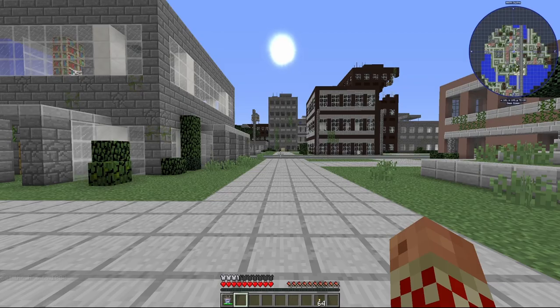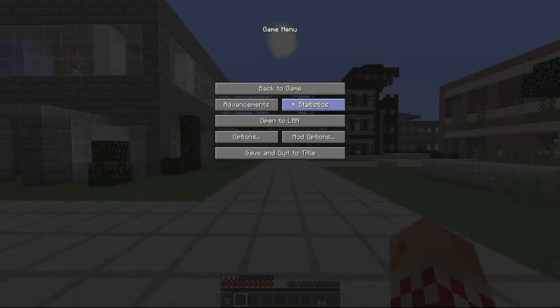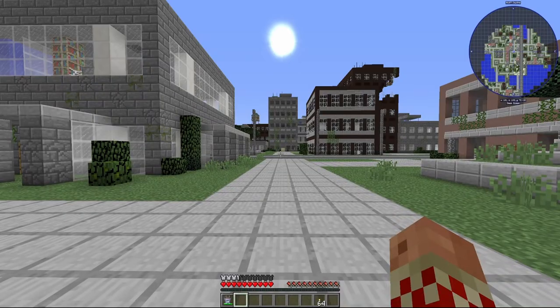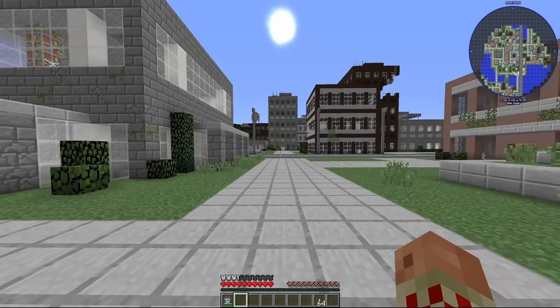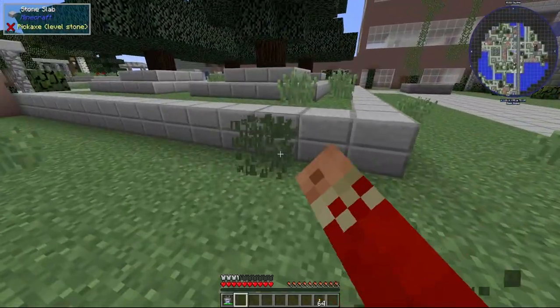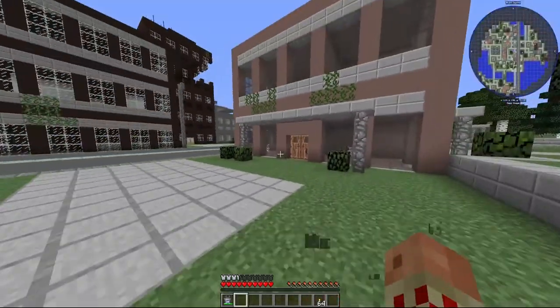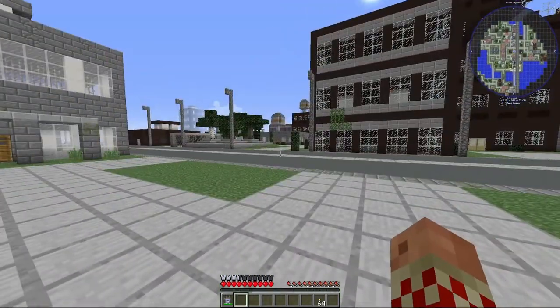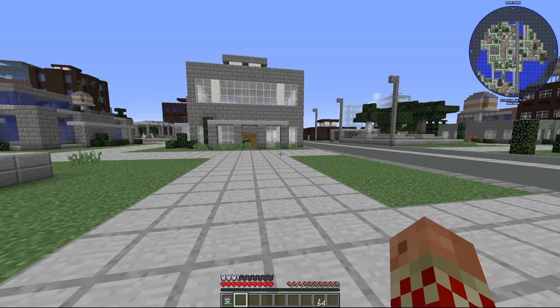Before we get started, we're in peaceful mode. It's not locked because we need vanilla mob spawning later on in the game. We're going to start out in peaceful just because it makes things easier for today to get started.